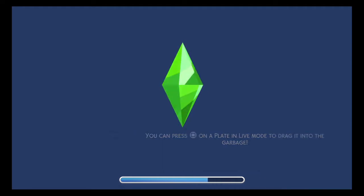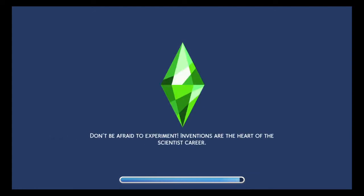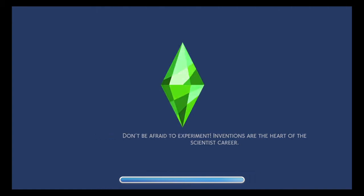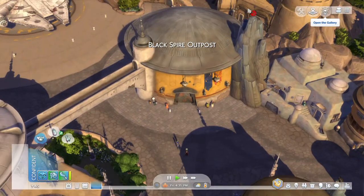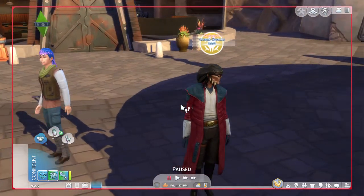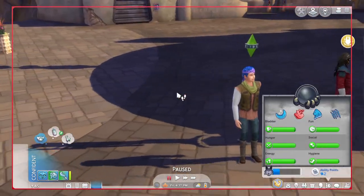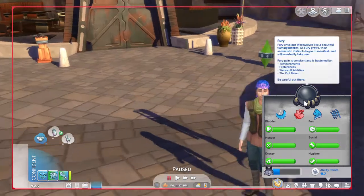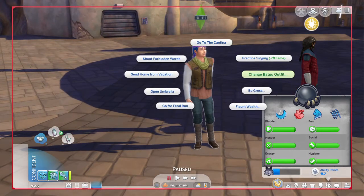We are doing something special because we are testing out werewolves. Werewolves are completely fearless the whole time — you're on vacation. What I mean by that is their fury never increases. Another weird thing about werewolves and Batuu: they can't transform. Here is Kurt, and obviously he's a werewolf. But the strangest thing is that our fury never increases, and we can't use our werewolf abilities. Look at this — the werewolf tab is not here.